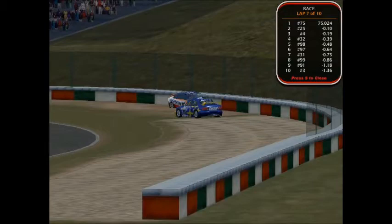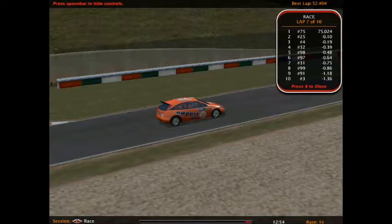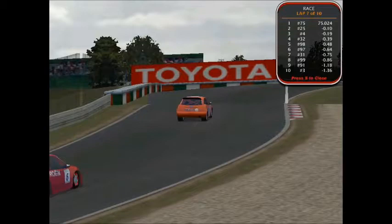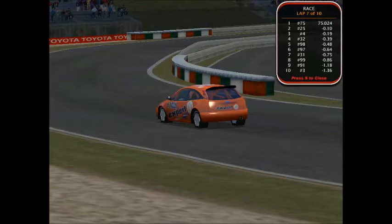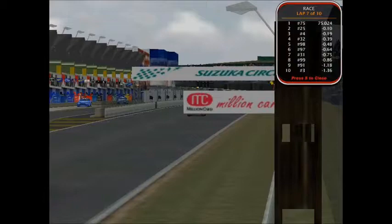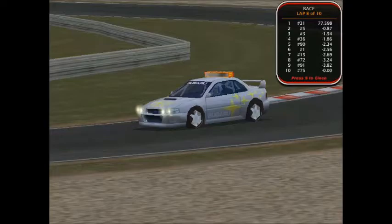Holy — Jay Barker is your race leader now. He survived the wrecks. He's got to keep it on track. Jay Barker slowly making his way around the final turn and Jay Barker will lead him to the caution flag. Wow, that was crazy. Jay Barker is your race leader.